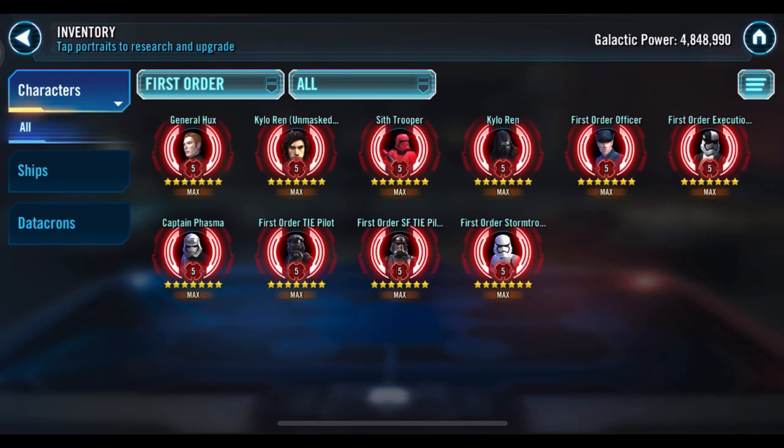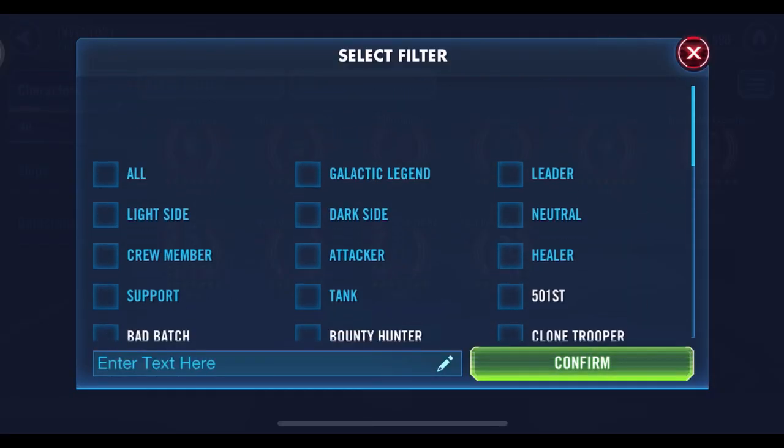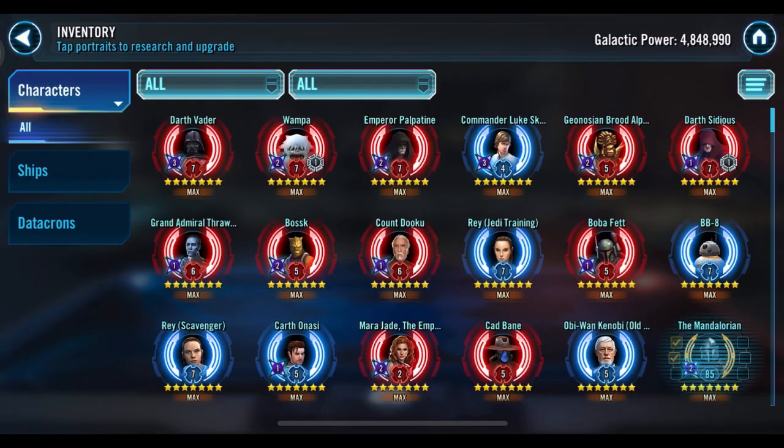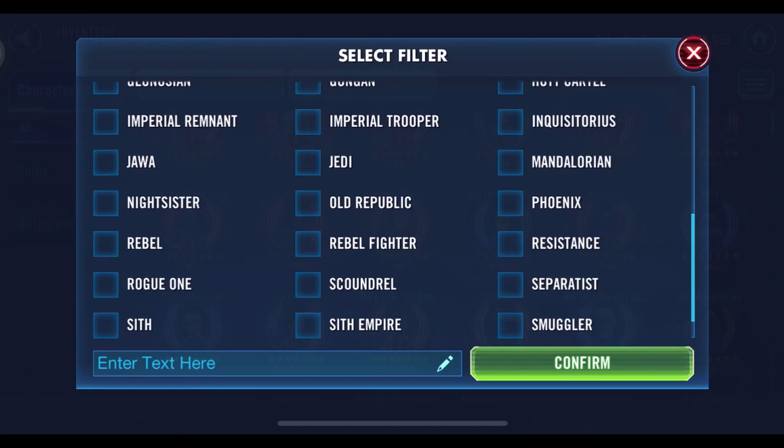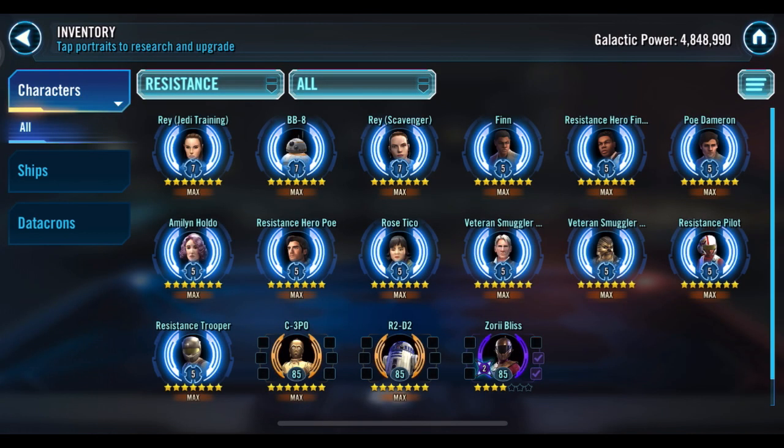First Order is looking pretty good too — are you working on two GLs at the same time? That's a lot of work. But wait, did you get the hyperdrive pack? These are all Relic 5. That's a strong suggestion then: after you're done with Rey, go work on getting SLKR. I personally prefer Kylo for a lot of reasons — one being that Resistance characters largely suck.